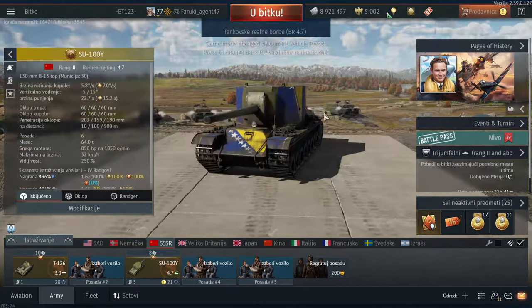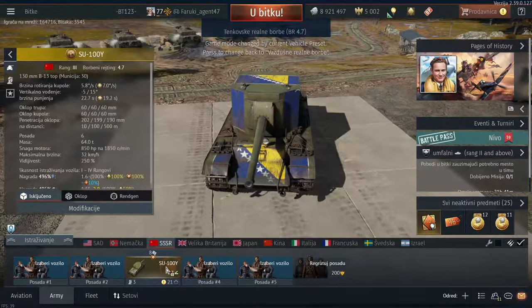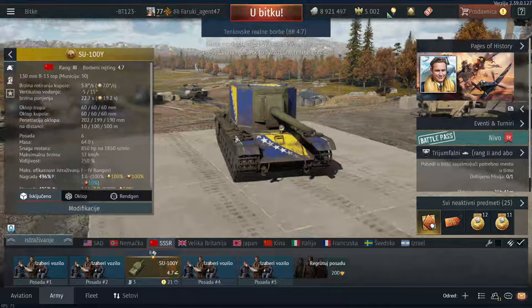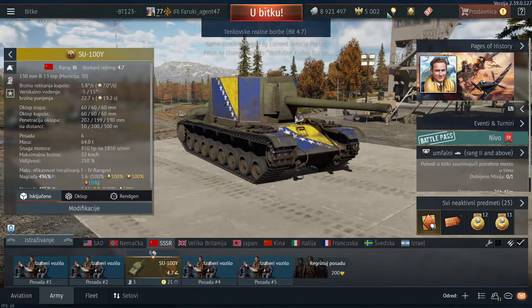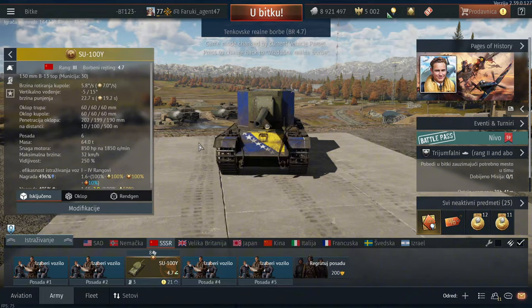Welcome back to another video. Today we are going to be talking about the SU-100I. This thing is a giant Soviet fridge with a naval cannon on it — 130 millimeters.